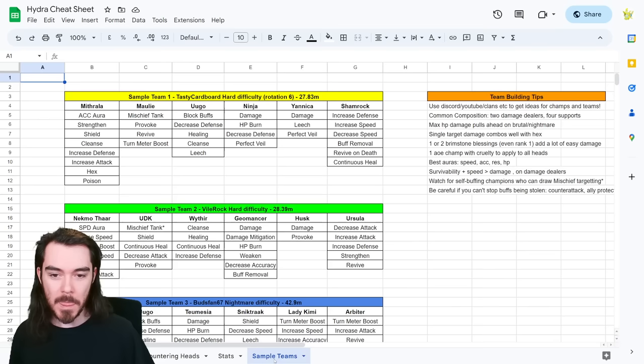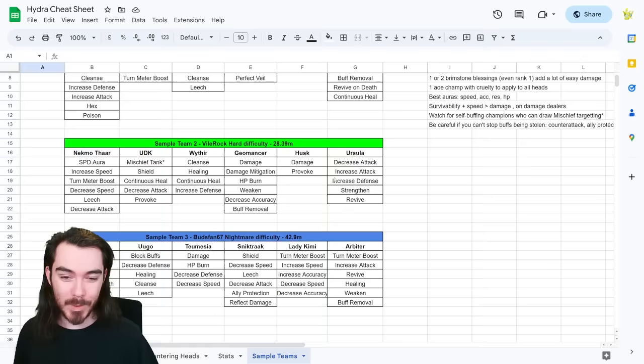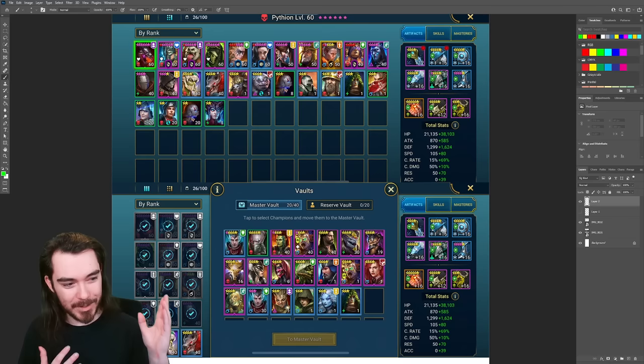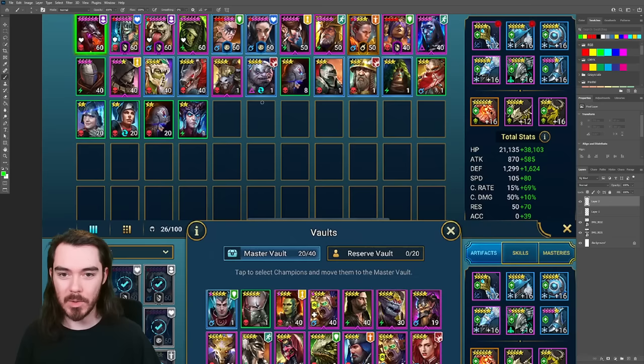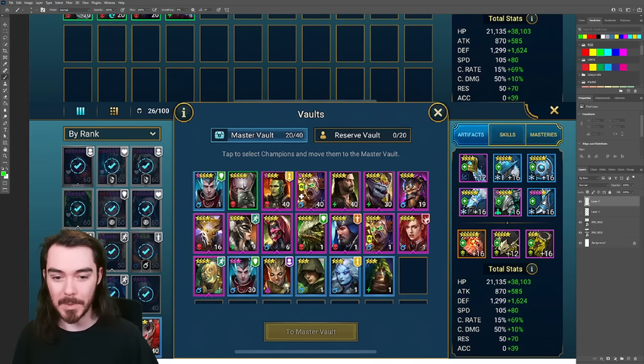We've got a couple of examples from Hard and an example from Nightmare. Let's go in and build up a team. This is YST's account — let's take a look at some of these champions. We're kind of limited, but luckily he got very lucky. He doesn't have them built up yet and you really want to get them to level 50 and preferably level 60 and booked up. First thing I'll be looking for: Ugo — going to bring in our block buffs and decrease defense. Big win.